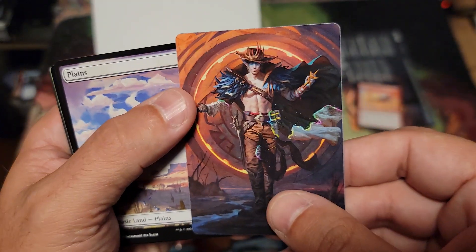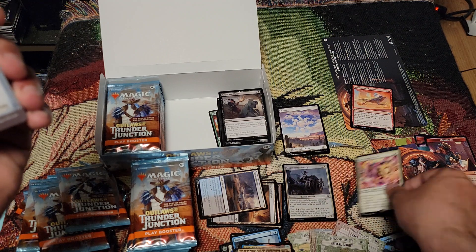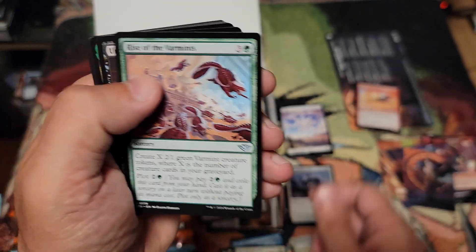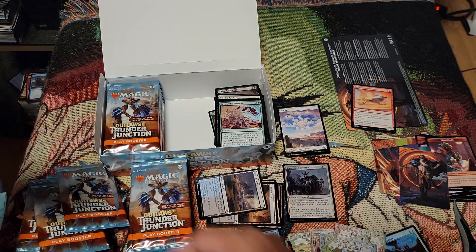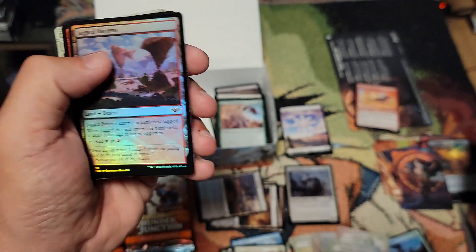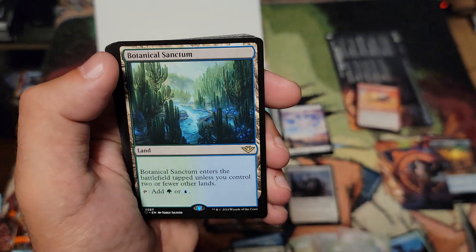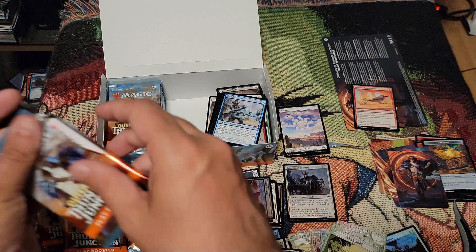Our first full-art land — that looks really nice. Stagecoach. Slice of Denial, Freestrider Lookout. Blue — new Treasure token looking nice. Take for a Ride, Clear Shot. And another one of the lands — nice. We still need our Coyote. It's going to be the uncommon of the set. Why is it always a red uncommon that's hard to pull?